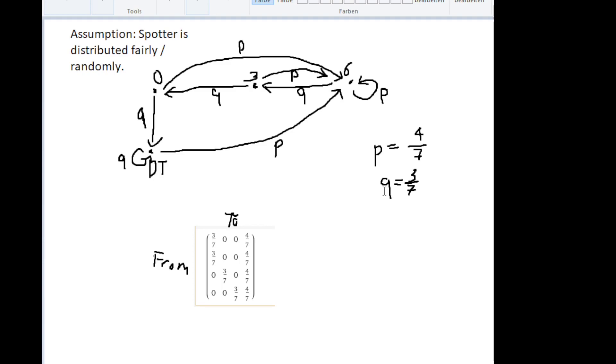Let's look at an individual power chronomancer. The chrono starts the fight at 0 seconds of spotter. There are 2 options: he can either not get spotter and move to the downtime state, or he can get spotter and 3 seconds later he will have 6 seconds of spotter remaining — because he got 9 seconds of spotter and we are 3 seconds in the future already, so 6 seconds remaining.